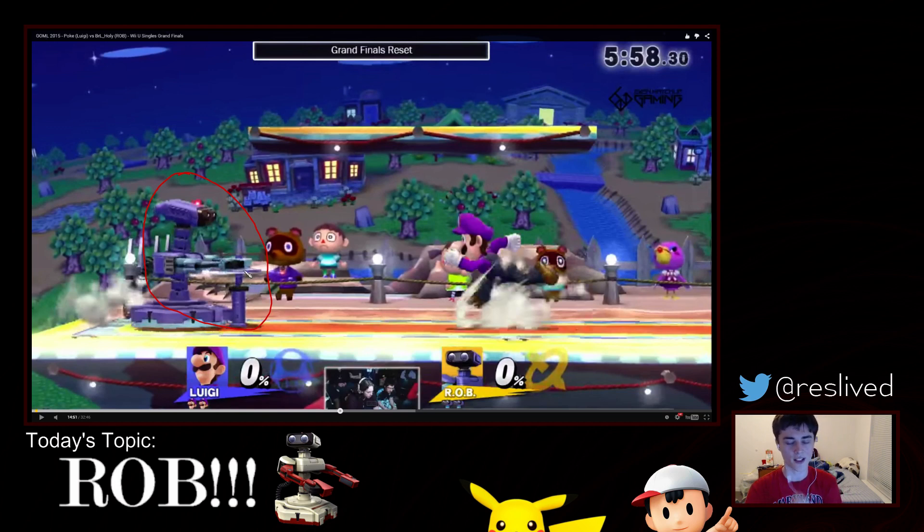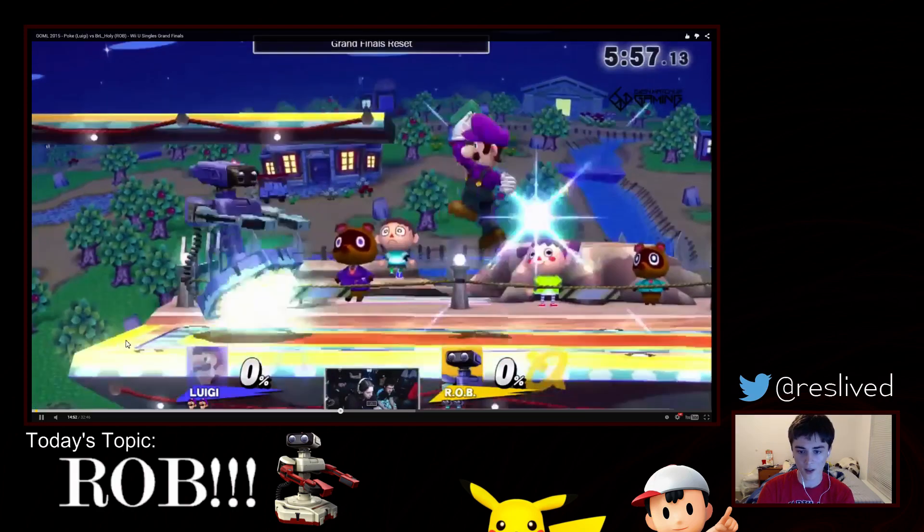Poke is running in but he's going to switch to shield, because Holy Nightmare is actually threatening all of this space. The longer he charges this Gyro, the more space he ends up threatening because it flies farther. Poke runs up and shields the Gyro, but the shield push from this Gyro is insane — Holy Nightmare just knocks him out of the way. There's no chance he's getting punished for this, and it's just such a smart option from early game neutral.